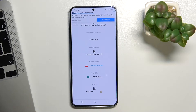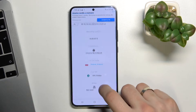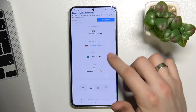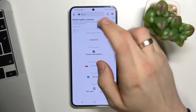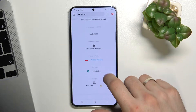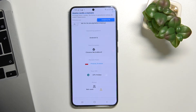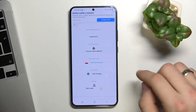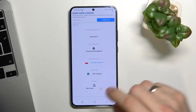Hi, welcome to Hard Reset Info channel. In this video I'll show you how to install a free VPN on your Samsung Galaxy S22 Plus. First, open your web browser and go to 2ip.io website. Thanks to this service we can see how websites see our location. In my case it shows Kraków, and it's true.